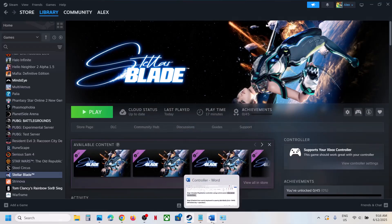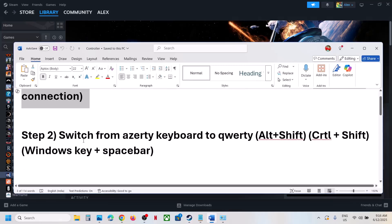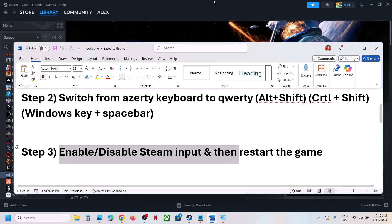The next step is to switch from an AZERTY keyboard to a QWERTY keyboard. This has worked for many players, including in the demo version. You can press Alt+Shift, or Ctrl+Shift, or Windows Key+Spacebar to enable QWERTY mode, then switch to the QWERTY keyboard and check.